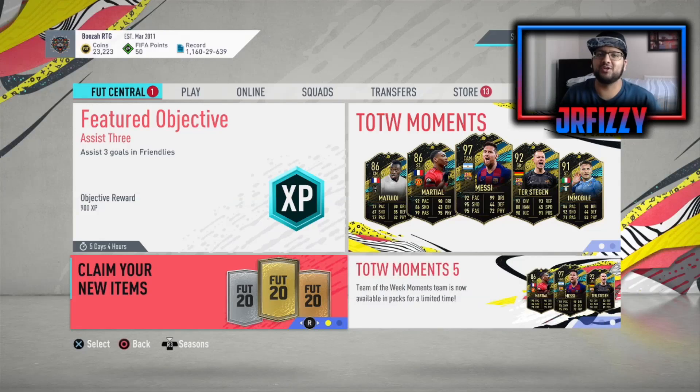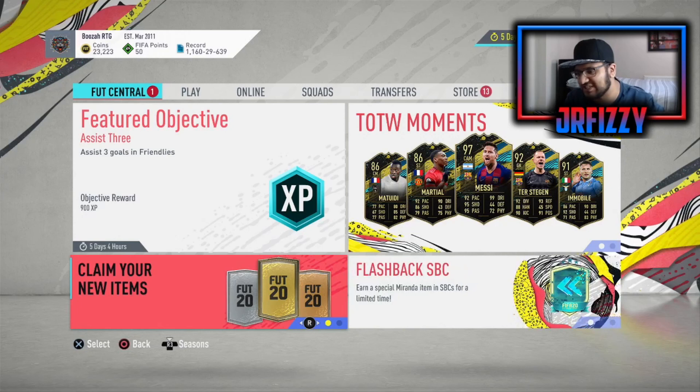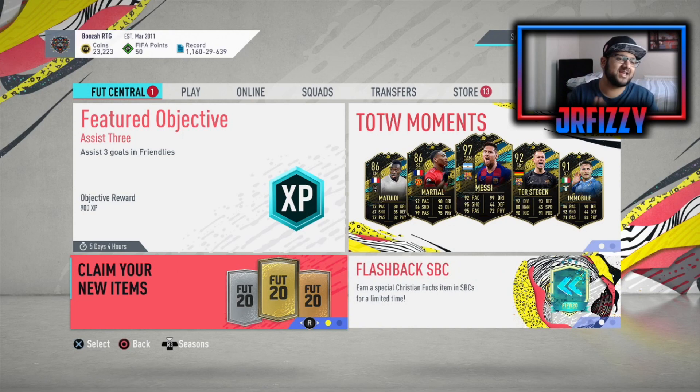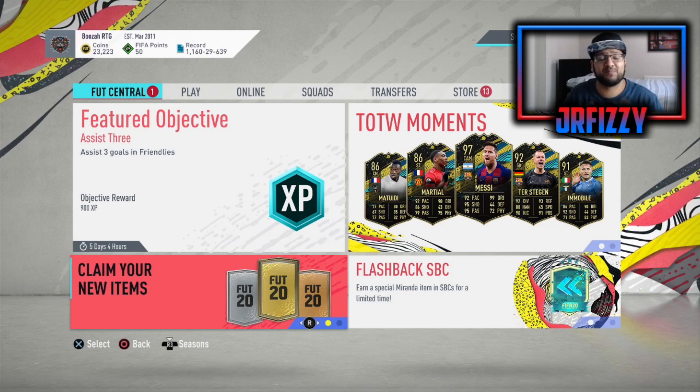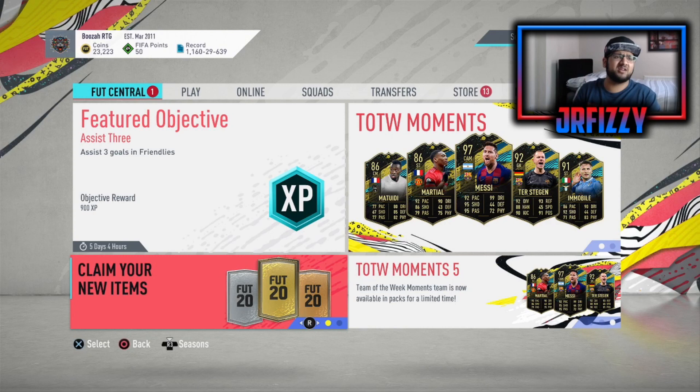Welcome back to another FIFA 20 video on the JR Fizzy channel. Welcome back to a new mini series — the League SBC method, the League SBC to Glory, whatever you want to call it. This is a very popular series. A lot of people know about the League SBC method, and a lot don't. It's basically where you turn bronze unusable cards into that end card — that 88-rated — by completing loads of different teams in the League SBC section.